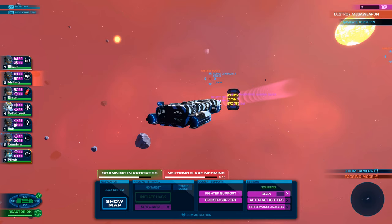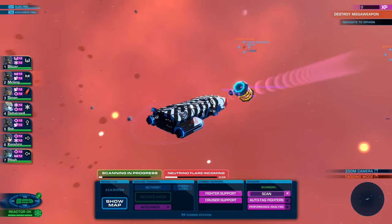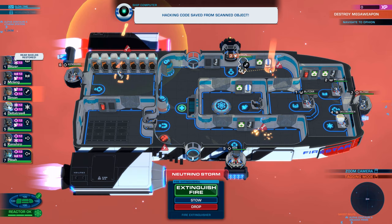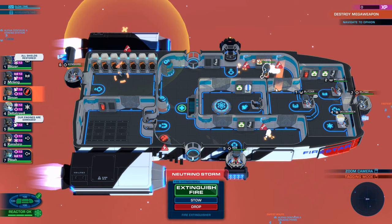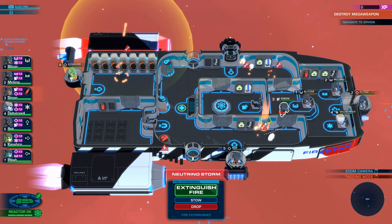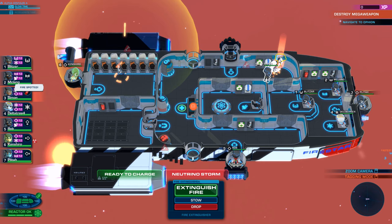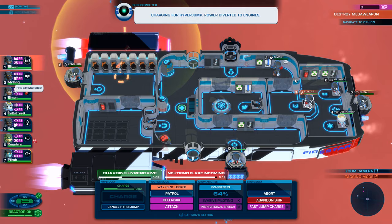Come on, and then get out. It takes so long. I hate the neutrino flares. Come on, get out of here. So what is it gonna do? Carry that quickly. Extinguish fire. Okay, do that quickly. And that engine is also going. Jeez. Man, this really sucks, this neutrino thing. And he's repairing it. Alright, let's charge and get out of here.